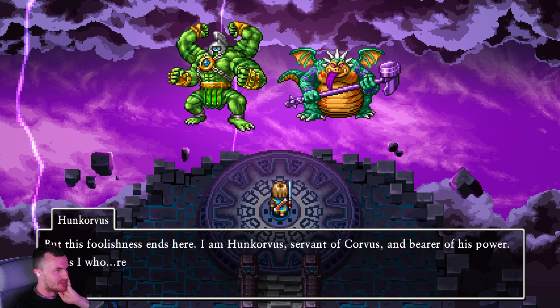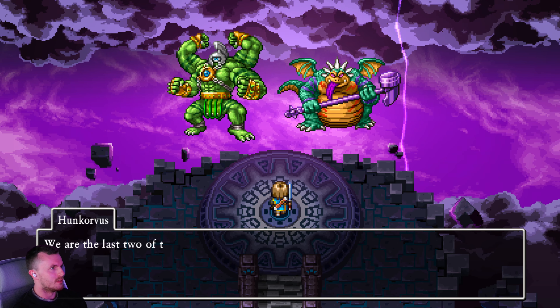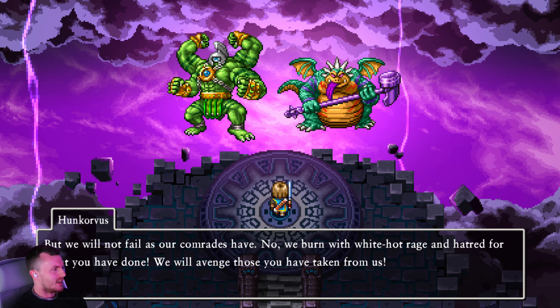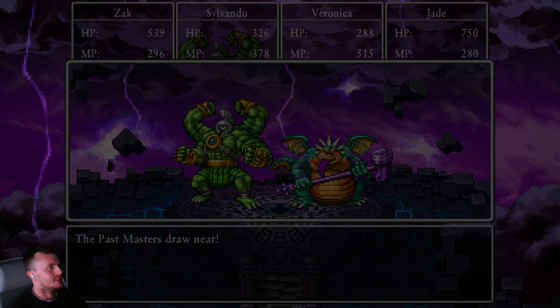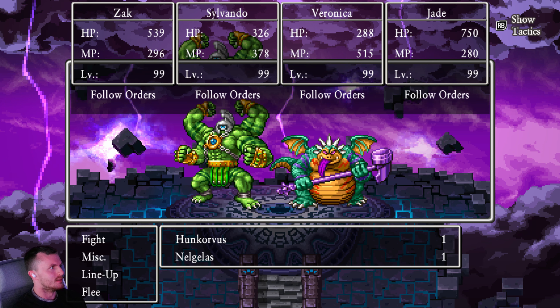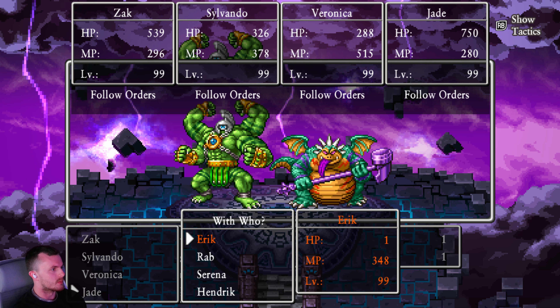Hunky Vorus, servant of Corvus, final boss of DQ9. And Nelgulus of Nelgel from DQ Turn. Unfortunately, I think all of our deaths and confusions are going to carry over into this fight. I forgot that happened. Eric has jarred himself out of it but he's on one health — I'm going to heal anyway.